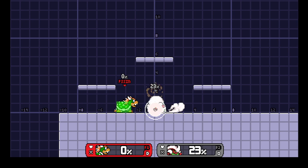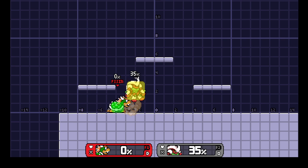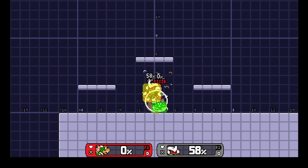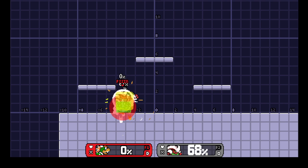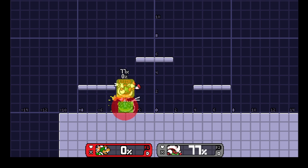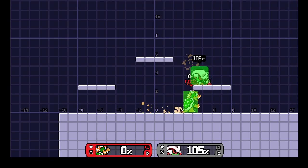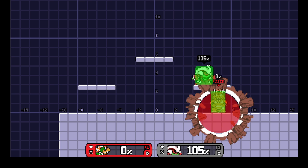Down tilt is similar to Ultimate Bowser — it's a little combo starter. I like to think of it almost like Bowser's up throw from Smash 4, like that kind of knockback, if that makes sense to anyone.